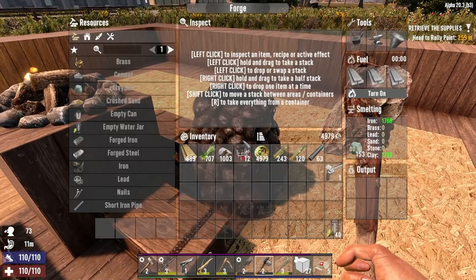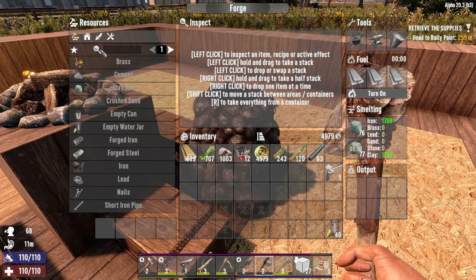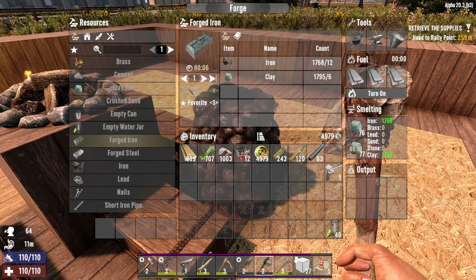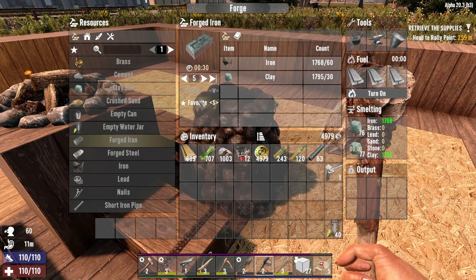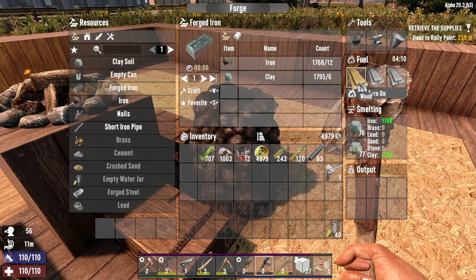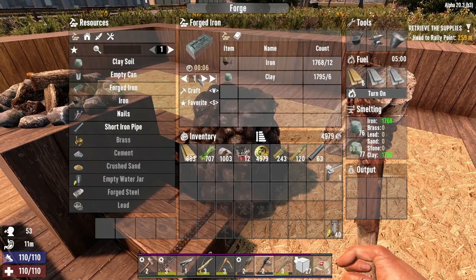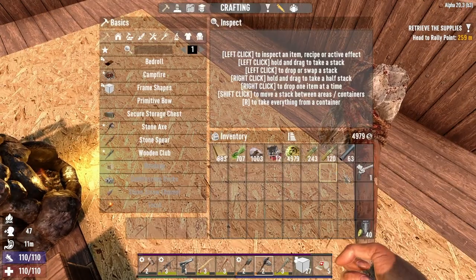Look at all that clay I have — that was super cool. How much iron did we get? 1,700. So how much iron could that make? Forge iron — 147. That was pretty cool. Let's get some of that cooking up for us.